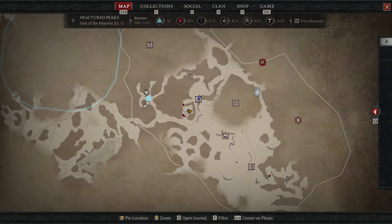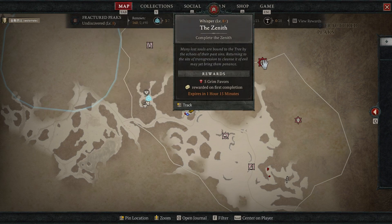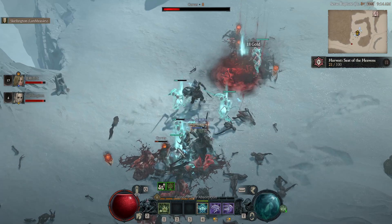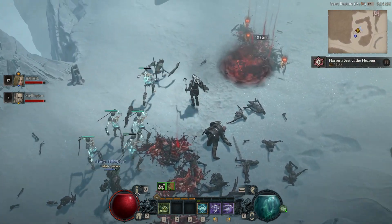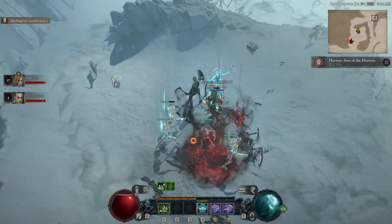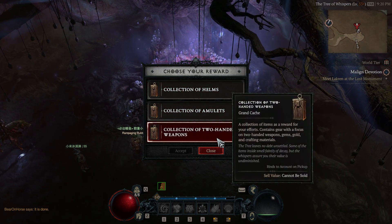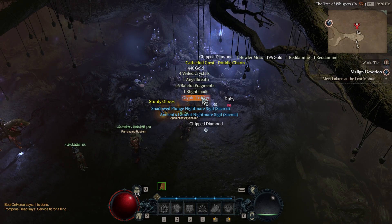Aside from stacking side quests with dungeons, you can also stack side quests with outdoor events — especially events that also come with Whispers from the Tree of Whispers, which are sort of like bounties. If you collect enough by doing these objectives, you'll be able to collect a cache of rewards, which can be helpful for your leveling by providing quite a few rares that you can also imprint with legendary aspects, really speeding up your efficiency. For experience, the Tree of Whispers bounties in general aren't going to be that significant, but the rewards they give can certainly be helpful.